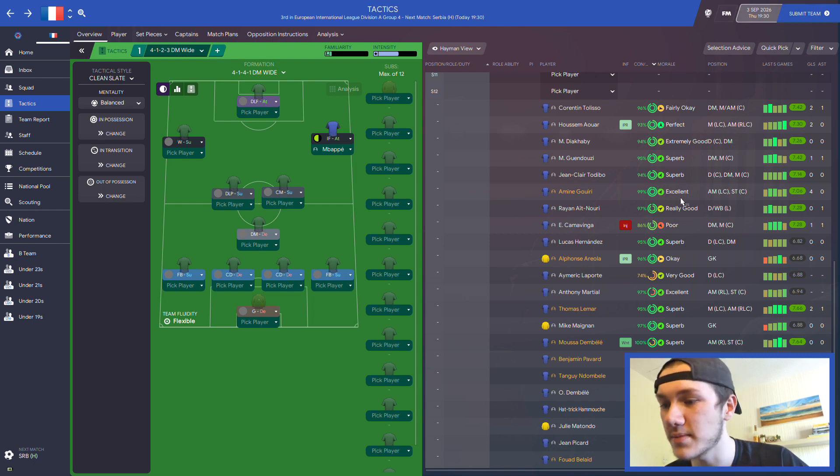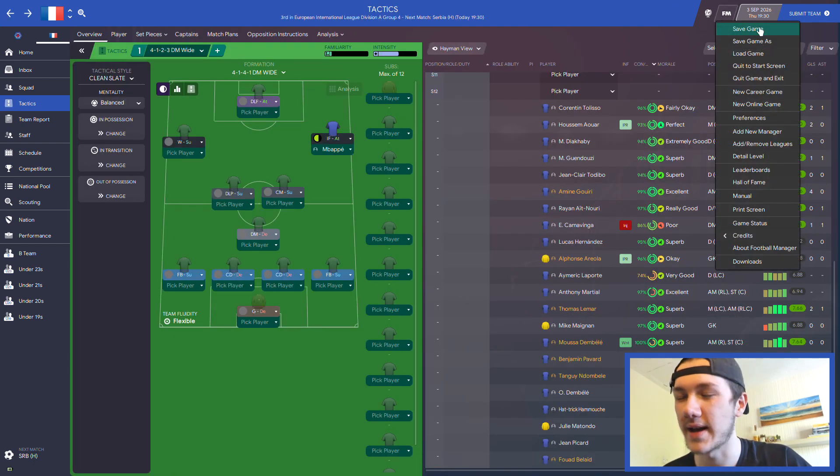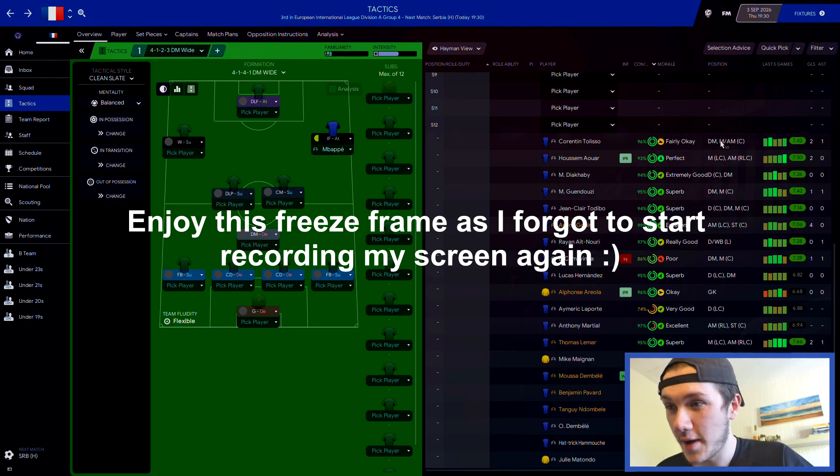The player faces keep disappearing, which is going to annoy me - they keep disappearing every so often. I'll cut back a couple of minutes and come back to hopefully some faces on here. Guendouzi doesn't work, Gouri doesn't work, Lucas Hernandez doesn't work, Moussa Dembele doesn't work, Hamouchi doesn't have one, Dembele doesn't work. We'll just carry on and I need to start recording the game again.